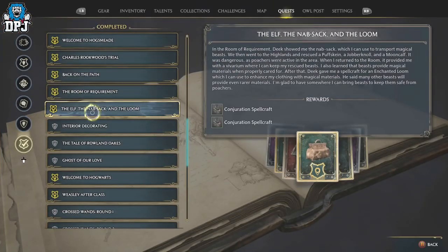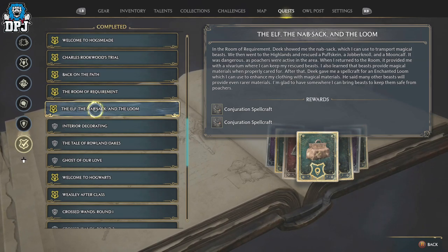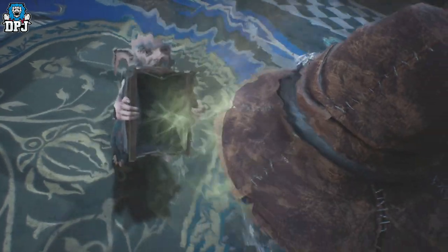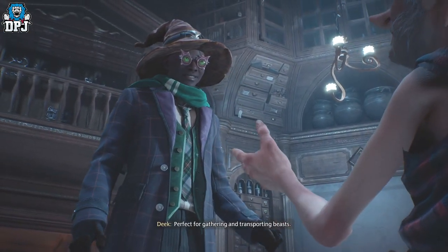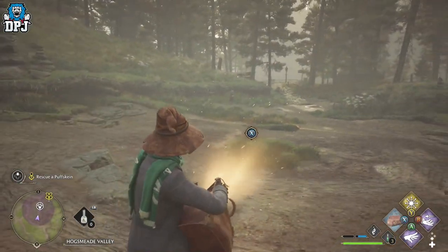After doing the Beast Class quest you should see another quest open up called The Elf, the Knabsack and the Loom. If you don't see it, you may need to progress the main quest a couple more times, but it's literally one or two after. This quest sees you working with Deek, who takes you out into the wild to rescue smaller beasts and save them from poachers. This is done by catching them with the Knabsack, which you have to equip to your spell diamond.